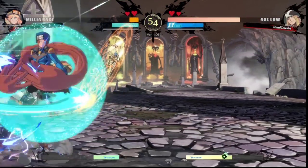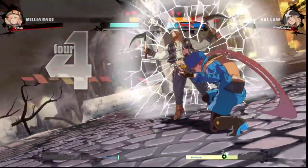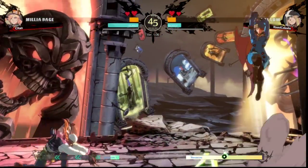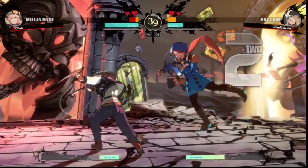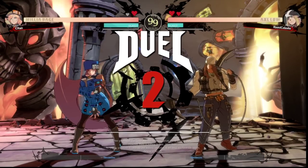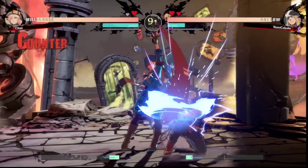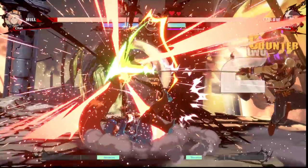Axel is a pretty interesting character in that he has some pretty polarizing matchups. He struggles against fast characters like Millia and Chip, but he's really good against slow, heavy characters. So we're going to be looking more at dash blocking and patiently picking your spots to approach — and we're examining both perspectives, not just what I'm doing but what they're doing too.